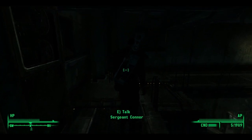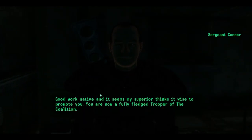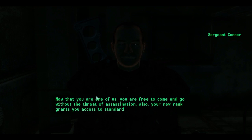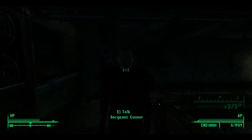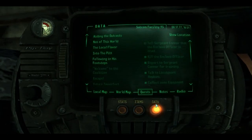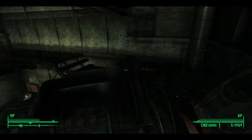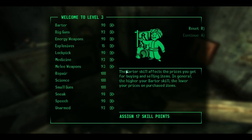Back now — Sergeant Connor's here. 'Good work, native. It seems my superior thinks it's wise to promote you. You're now a fully-fledged trooper — one of us. You're free to come and go without the threat of assassination. Your new rank grants you access to standard coalition equipment. Go see the quartermaster and collect it.' And that was the quest done — that wasn't that long really.